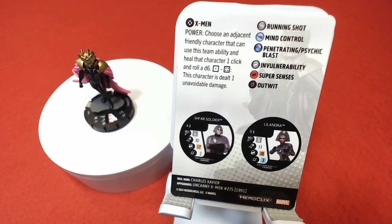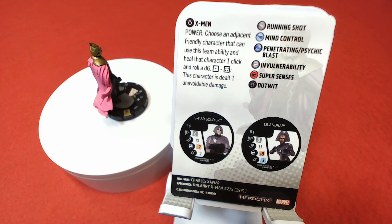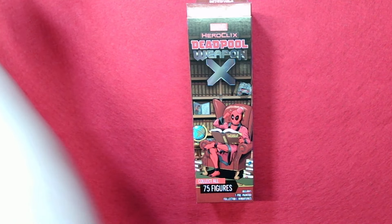I wonder if the bystanders match any of the clicks on figures from the X-Men Rise and Fall set, because there were Shi'ar Soldiers and a Lilandra in that set. We might have to look into that during the map break. Shall we take a look at your booster? Let's do it.